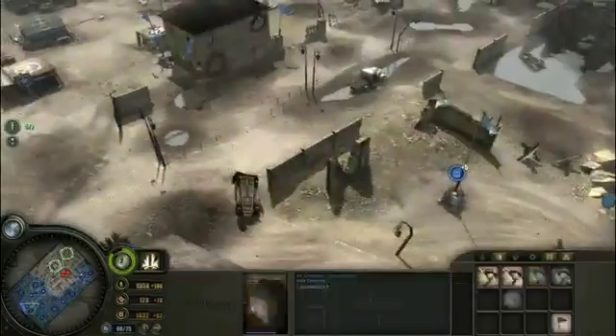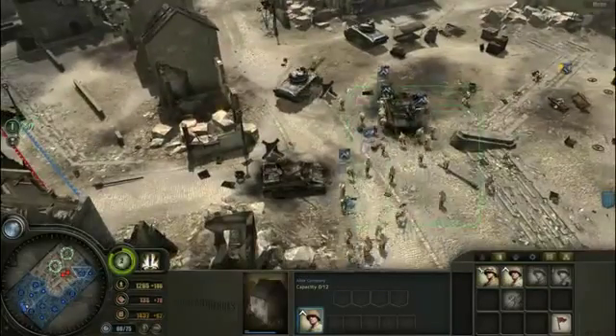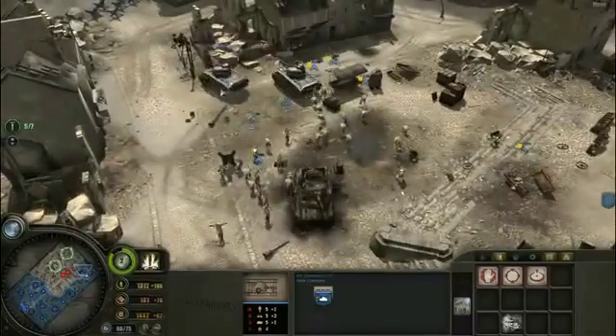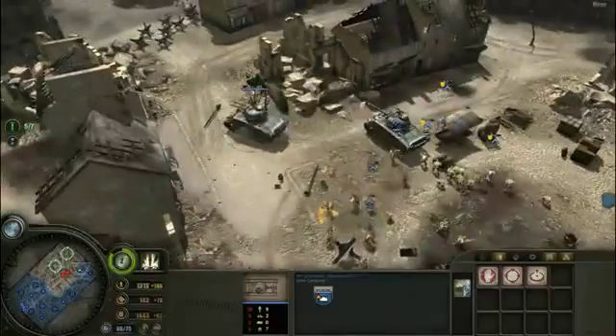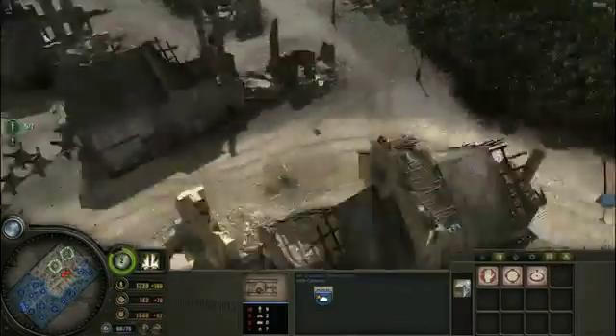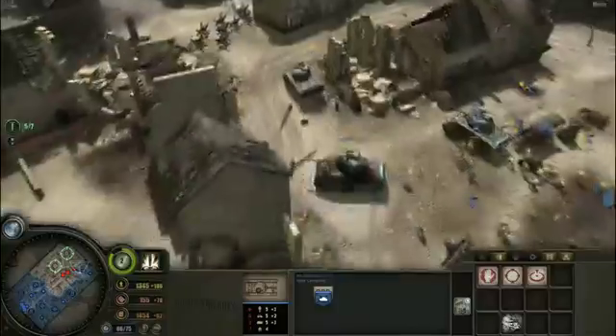Looks like they destroyed an entire infantry squad. Let's replenish those guys then. We got some tank traps over there, so we're going to need to push around this side. Let's have our tanks — I smell a trap though — so let's have my tanks go up a bit.